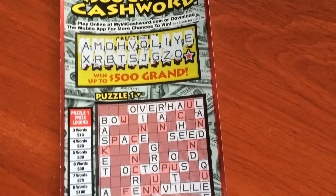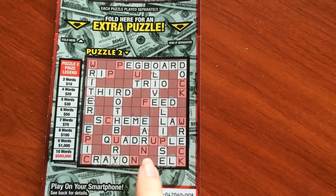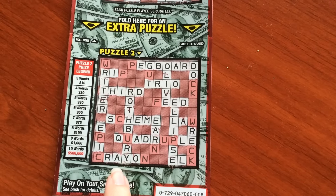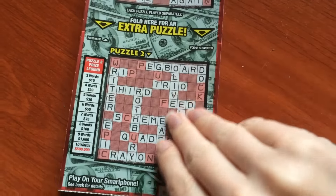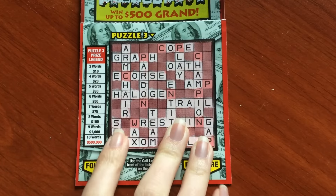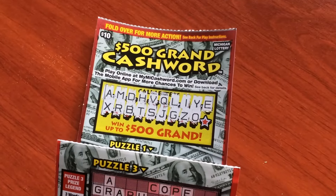I just scratched off the O and that made things very interesting. Not on the first game, but on the second game I now have 'trio' and 'third.' And there are definitely three words on the back: 'oath,' 'team,' and 'trail.' So it's definitely a $10 winner at this point. It'll be interesting to see what this last letter is — it might make it a bigger winner. I'll be right back.